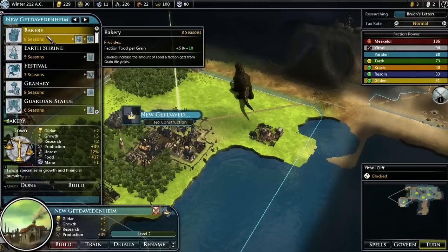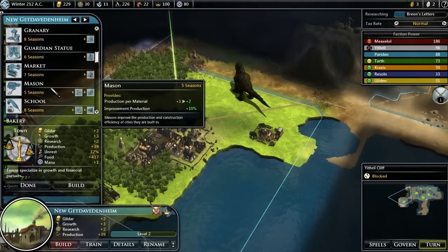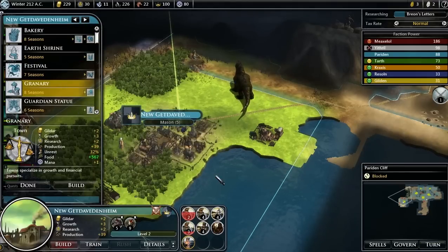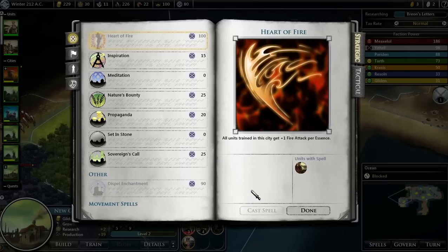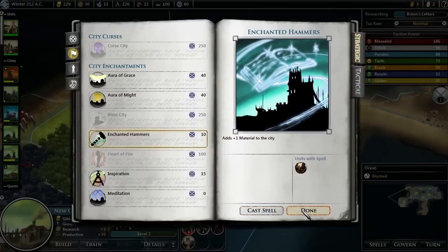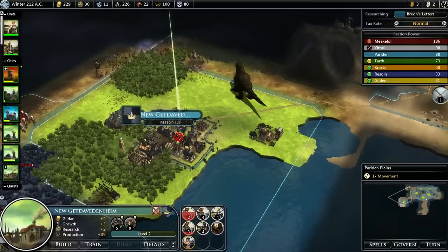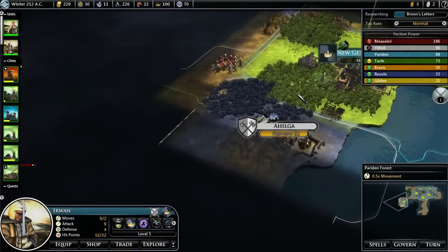I suppose we should start building stuff too. Bakery would be nice. Let's get their production up first, though. One spell — it's a level 2 city already. That might go to advantage. Growth is plus 3 — I'm going to say advantage for enchanted hammers here. On that note, I'm going to end this video here. In the next one I guess we keep trying to take them over. I'll see you there everybody.